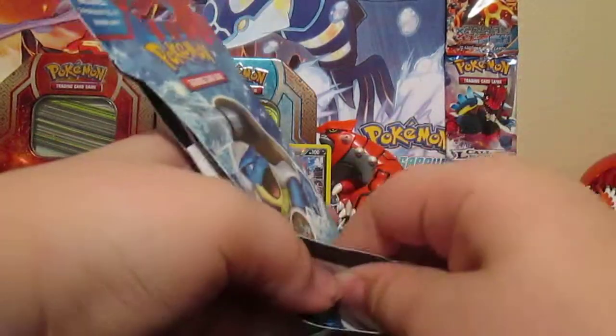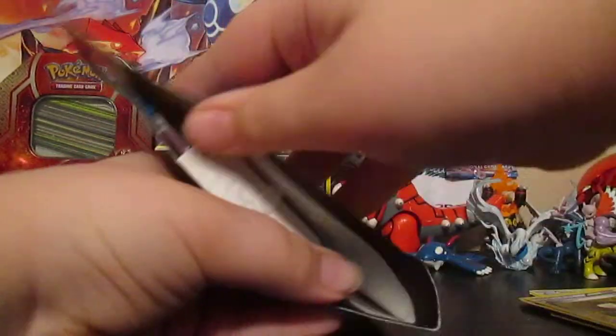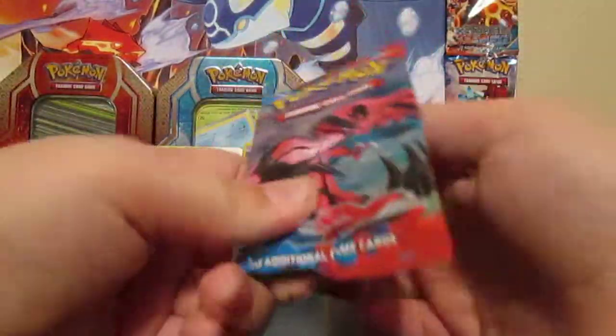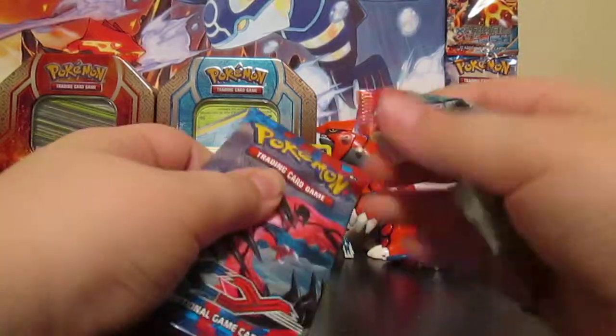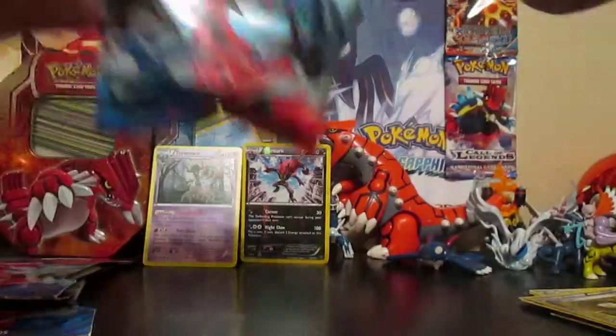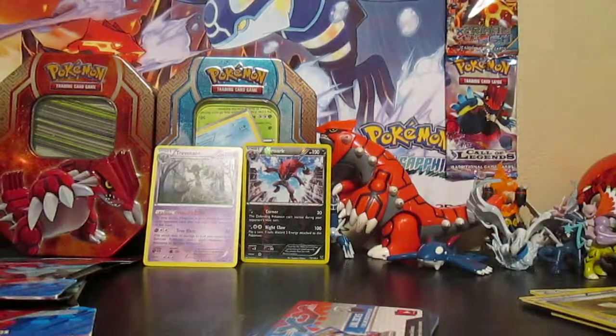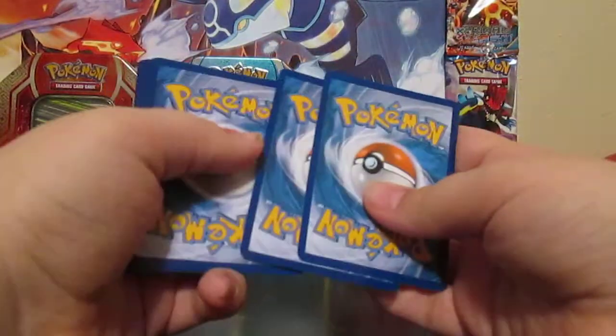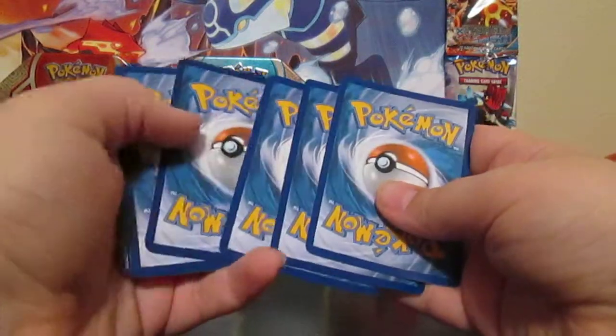Hard Charm and a Trevenant and a Zorua — all in the same pack. Pretty nice pack. On to our second one. I hope you guys enjoyed my video on Friday. I thought it was pretty cool.